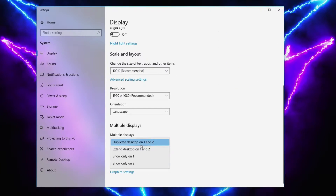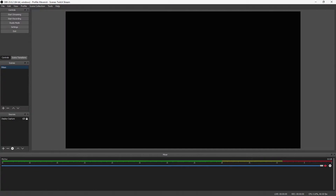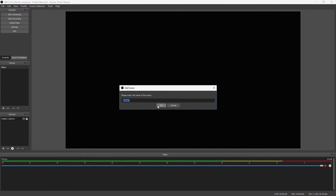Simply un-mirror your capture card and instead turn it into its own monitor. Then open up OBS — not on your streaming PC, we're not going to stream with this — but on your own gaming PC.